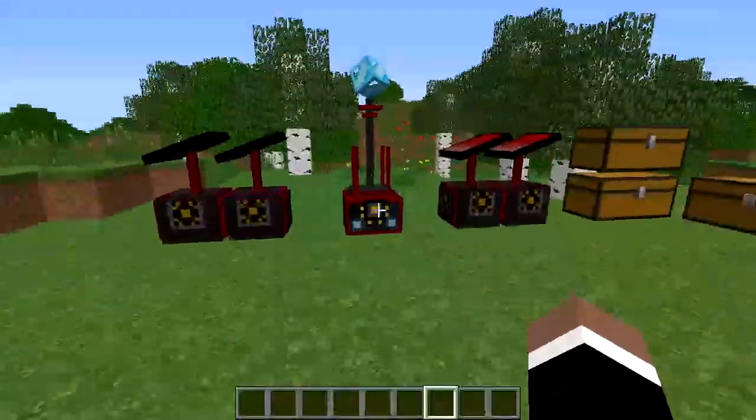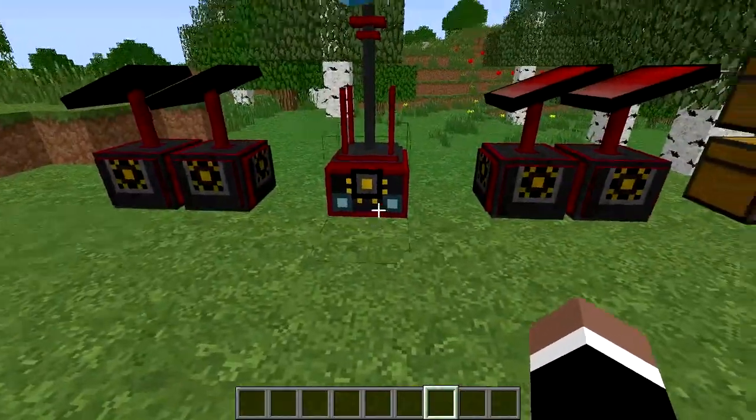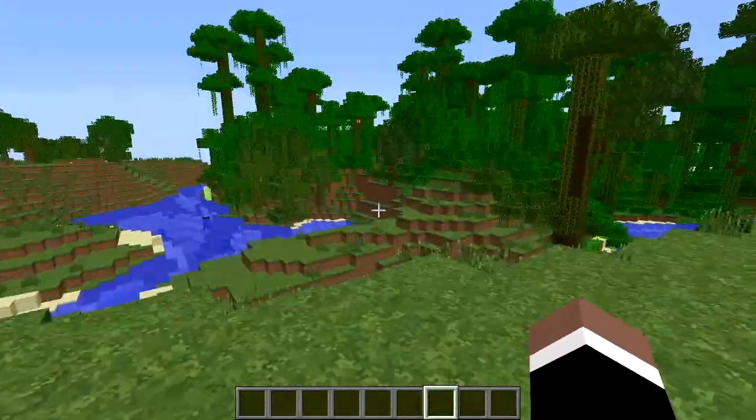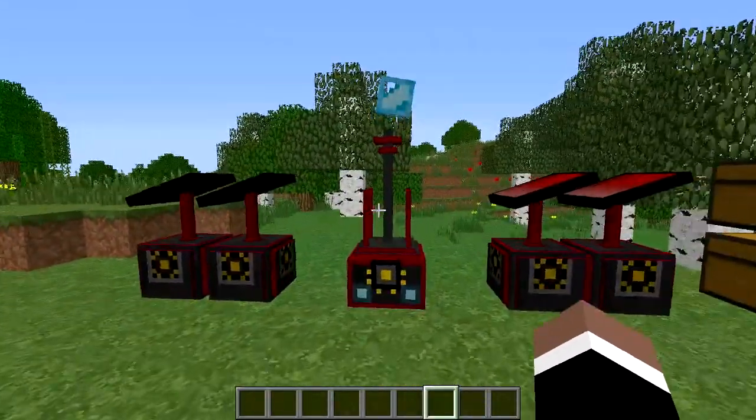What this mod brings to your wonderful little Minecraft is you basically can shoot space cannons from the sky, and they destroy blocks and kill mobs as always.